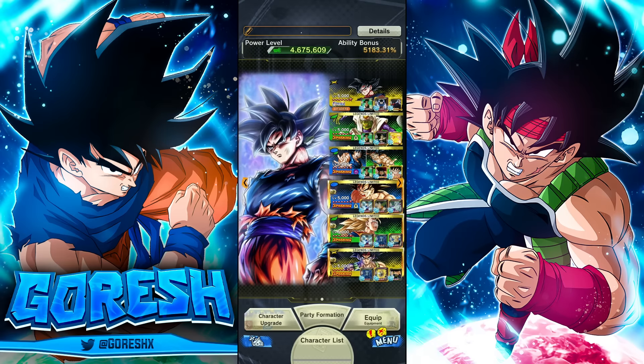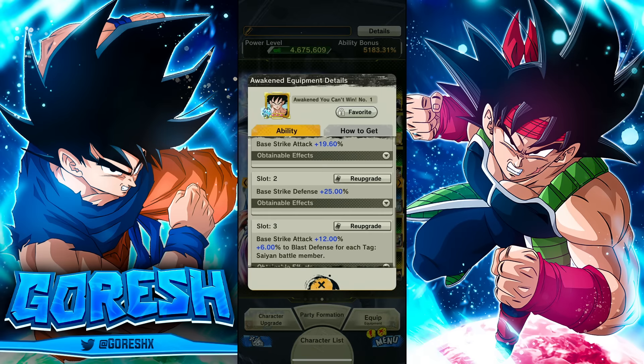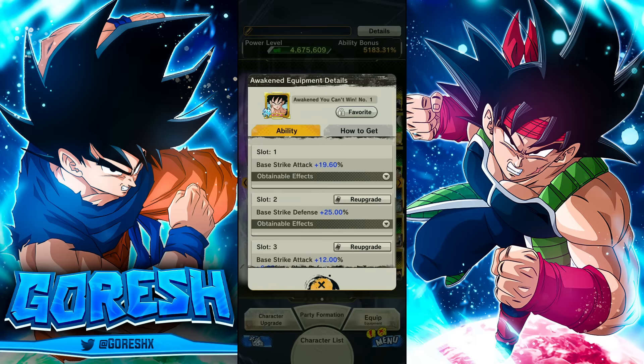This is a pretty standard setup. For equipment, it's pretty self-explanatory — we have their unique equip from the co-op when they first dropped: pure offense, space defenses, special move damage. We also have an equip similar to what we just got for Ultra Golden Frieza. Even though it's just a normal gold equip — not an awakened or unique equipment — it's still very powerful: 20 base strike and then 15 pure strike on top of that. That is a lot of damage. I'm not the biggest fan of base critical in slot one, but the equip is probably just good enough on its own.